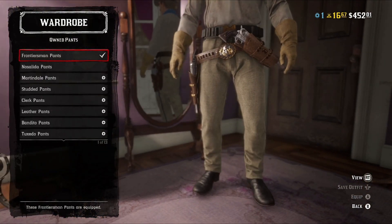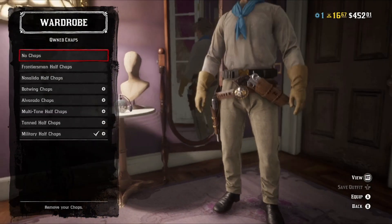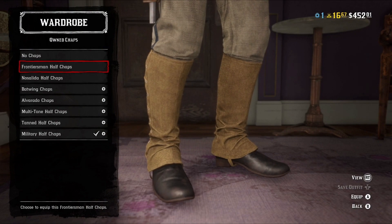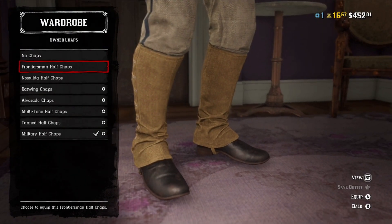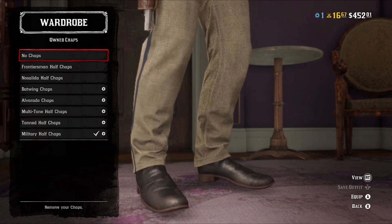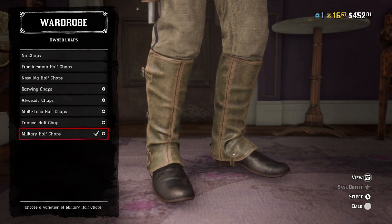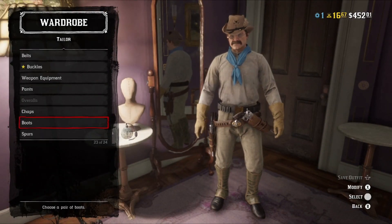Going on to pants — Frontiersman pants. For chaps, you could go with the Frontiersman half-chaps; they definitely look the part and come in a really good color for it. But I want something to match the pants a little better, so I went with the military half-chaps. If you have the Frontiersman chaps, I won't fault you for it.